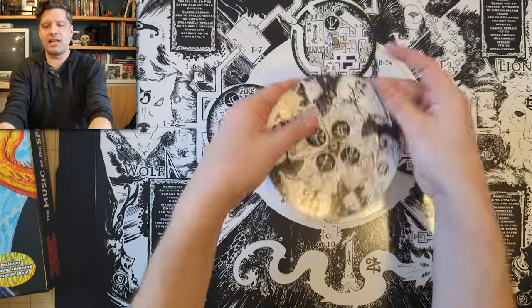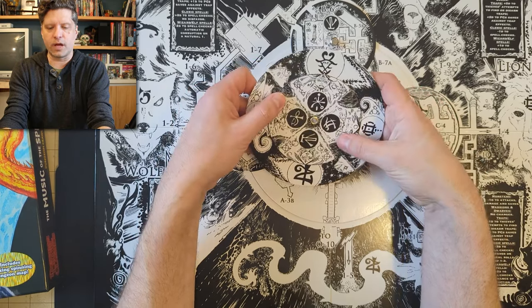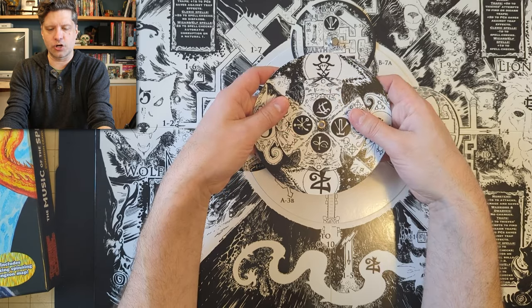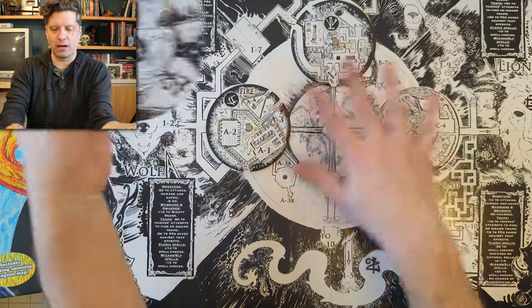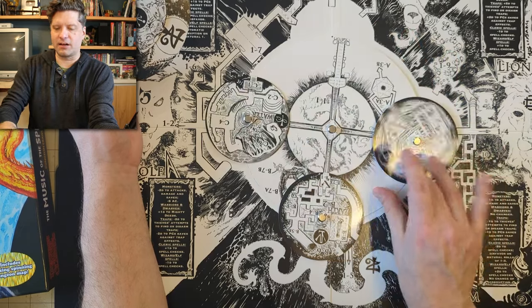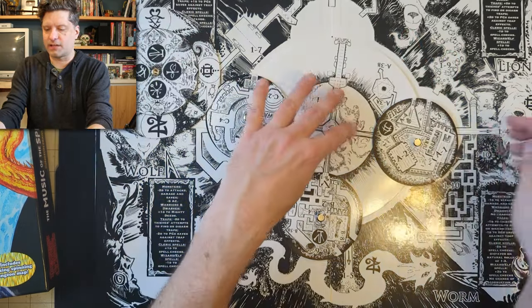We also came with this diagram, which I think is the tool that players use to turn the dials, which then affects the giant rotating area here to line up various sections.